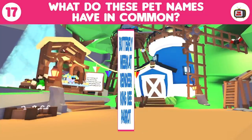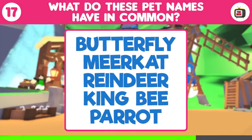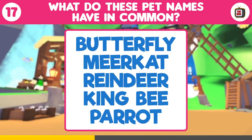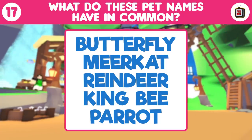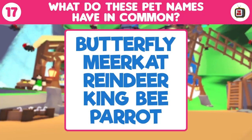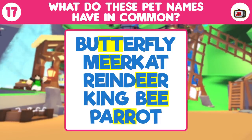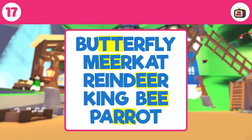Round number 17. What do all these have in common? Time to get your thinking cap on. If you're struggling, try to look at it from a different perspective — the answer is right in front of you. Time's up. All of these pets have double letters in them. The butterfly has two T's, the meerkat with two E's and so on. Well done if you spotted the pattern.